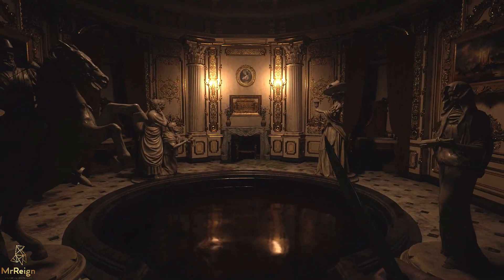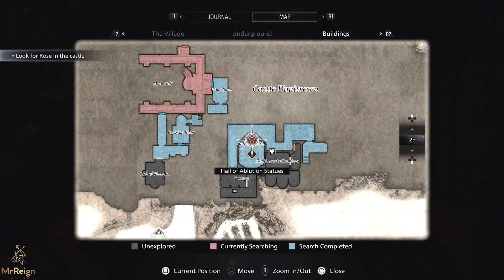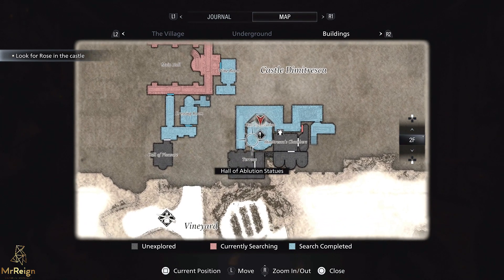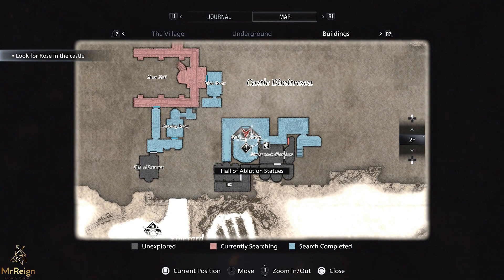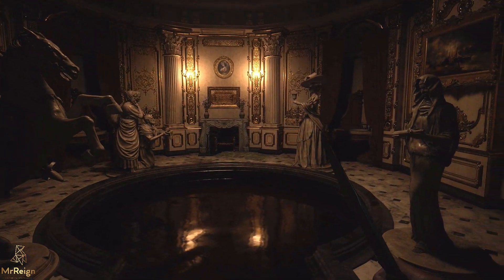Hi guys, Mr. Wayne here. In this video I'm going to show you very quickly the Hall of Ablution puzzle. Ablution actually means to cleanse oneself, which is why there is a large bath — it is a bath of blood, but let's overlook that.